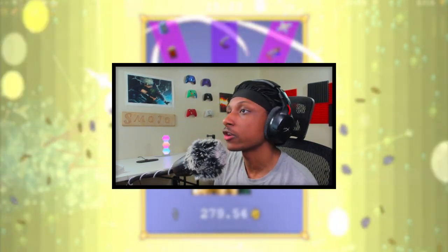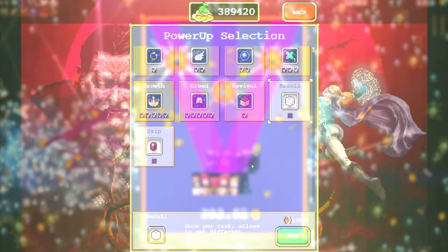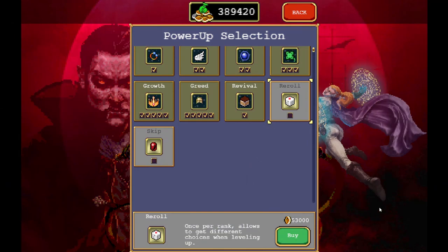The new update adds a new evolution and two new power ups. First, let's talk about the two new power ups. These two new power ups are Re-roll and Skip, and they add a little more forgiveness to Vampire Survivors inside of runs.